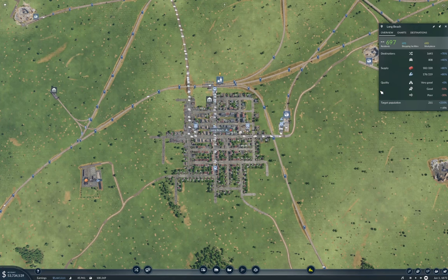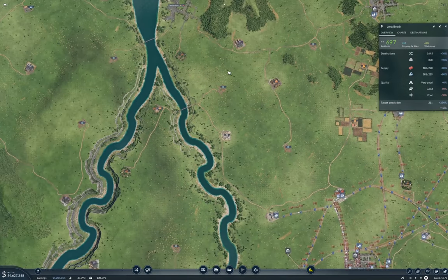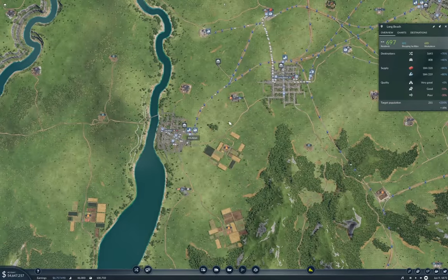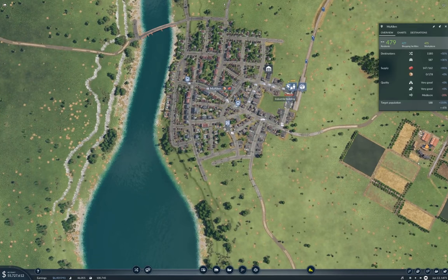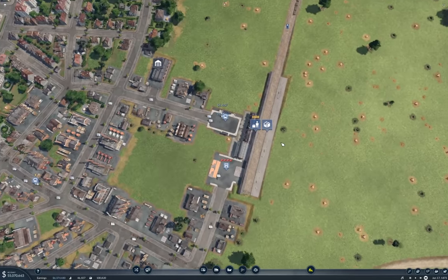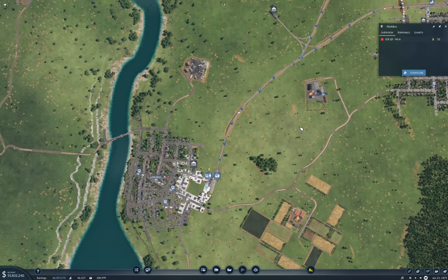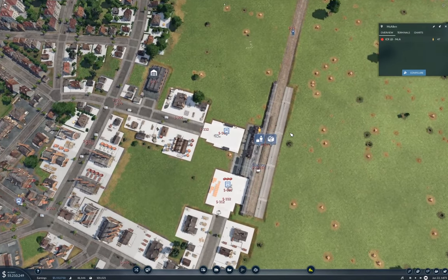When I get some faster train lines up and I can connect up even more cities with them, that will definitely get things growing. Let's see what McAllen's doing — 90% Conmats. So that's not so bad. What are you doing? 50 passengers waiting and a train is arriving, so it's not quite keeping up.